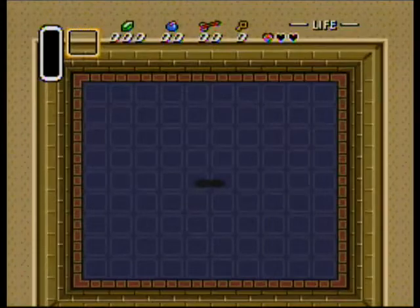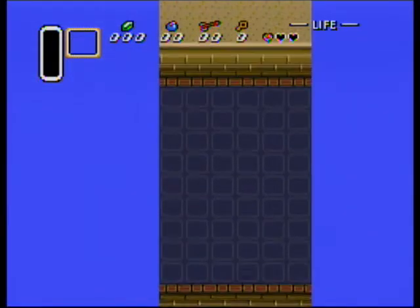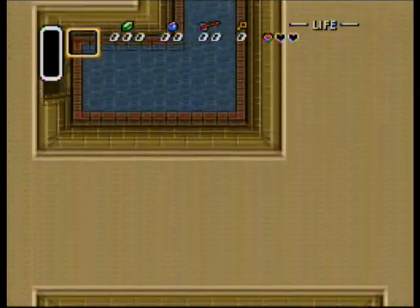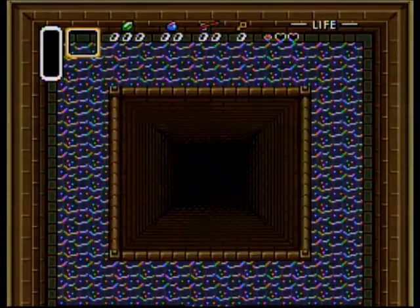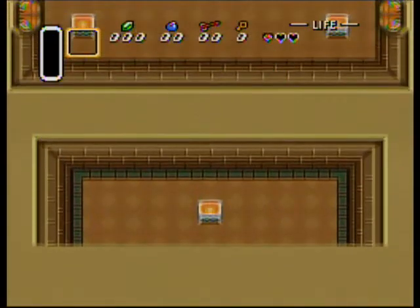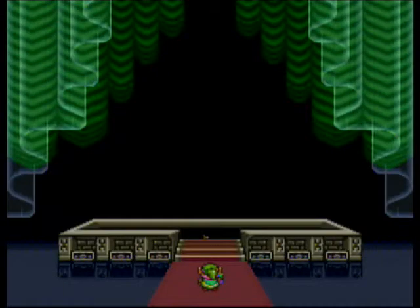Because everything's connected on this screen. We're underground right now — however you want to put it. The assumption is that we're under the map, because you can walk across pits and stuff when you're doing this. That is actually like the floor below Ganon. And there we go — we walk past. Last screen.